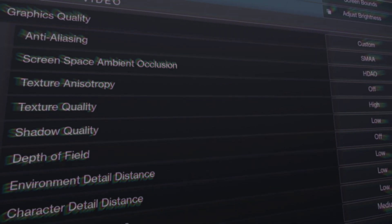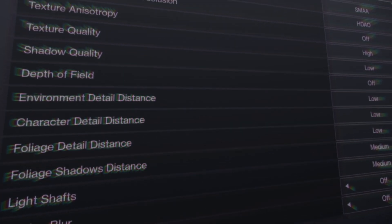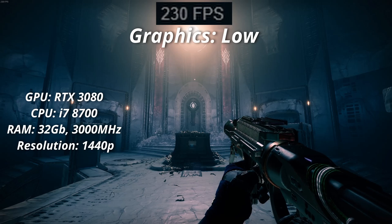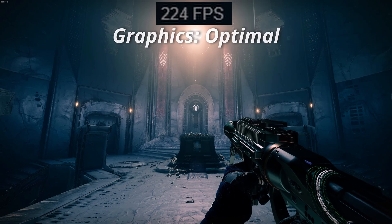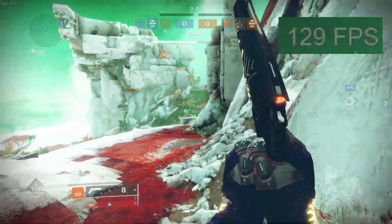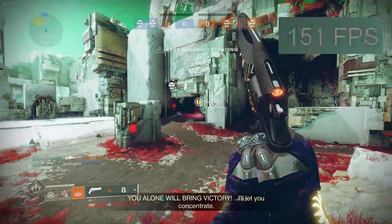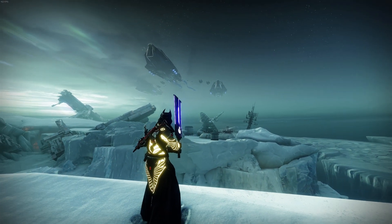Now let's jump to Advanced Settings and Optimization. At this point we are talking about PC configuration, since on this platform we have way more options. Obviously, if you want the best performance, put everything on low; if you want the best appearance, put everything on ultra. However, in this video we'll show the most optimized way to get good performance without the game looking horrible. Destiny is not that difficult to run at 60 FPS and 1080p in most gaming PCs today, but going above 100 FPS becomes extremely demanding on both CPU and GPU.